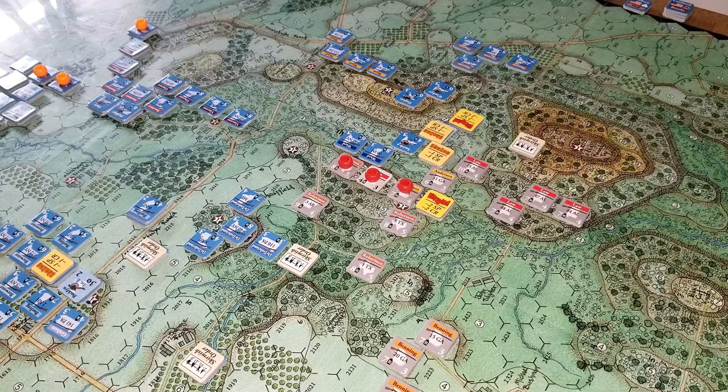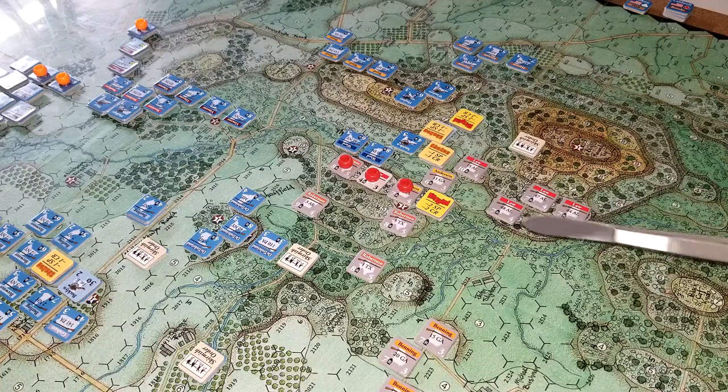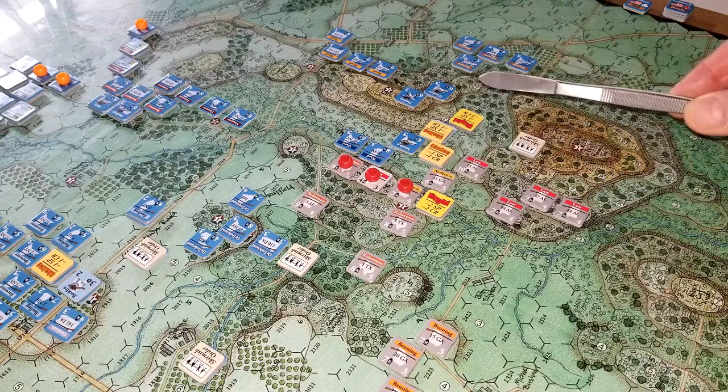When I drew the Longstreet chit — or you have a chit called Command Momentum — when you draw it, you can take the last unit you activated and activate them again immediately. Then you can get the Longstreet chit, which you can use to activate a brigade regardless of whether it's been activated. So you could almost get three activations from one brigade if you wanted to. Law was the first to get out with full activations and I started pushing with him.